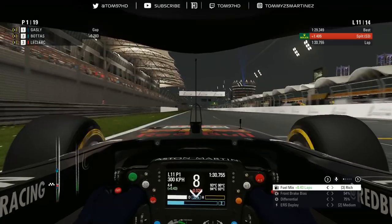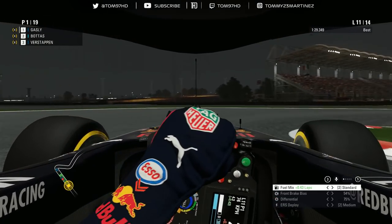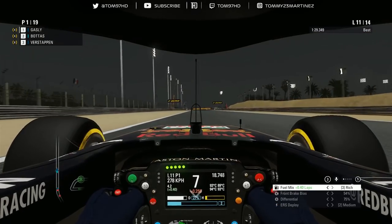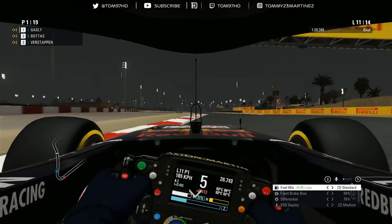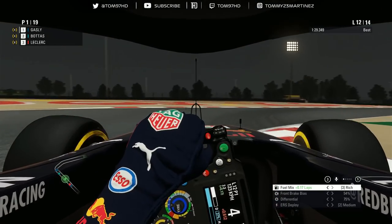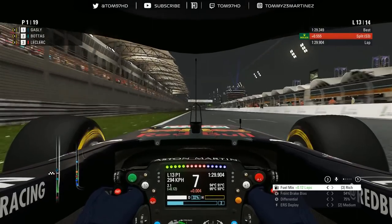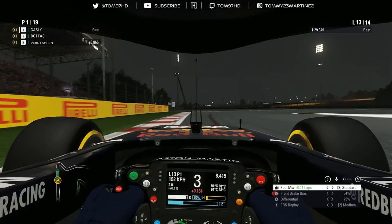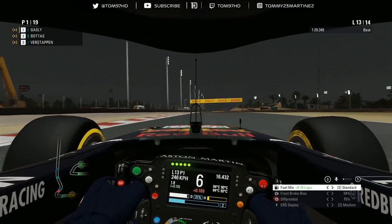Bottas has got DRS again — I need to crank it up as we're on the back foot. I'm trying to save my battery and haven't got much ERS deployment left. Bottas goes again down the outside, but this time I managed to brake a little bit later and stayed in front. I'm trying to save ERS because in career mode the efficiency isn't great — the battery is going down, especially with these long straights. I need to keep it in medium as long as possible. I think Bottas might just be out of DRS now. It's been a decent lap — still half a second off my personal best, but a strong enough lap. The gap is 1.2 with two laps to go, and Verstappen takes P3.